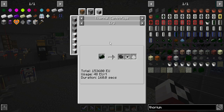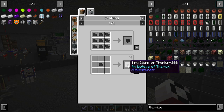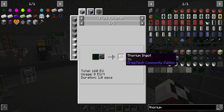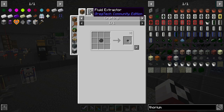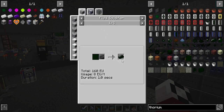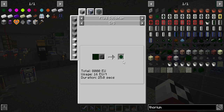So we can take a thorium ingot, thermal centrifuge it, and get tiny clumps of 230. And then we get the 232 back, which we can then process back into the ingot by liquidizing it and turning it back into the ingot. So that kind of goes into a loop — you basically take it and centrifuge it and you just keep getting 230, then use the 230 for something. That's really all it's used for.